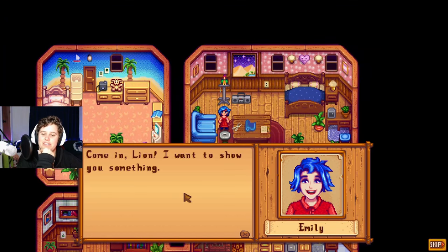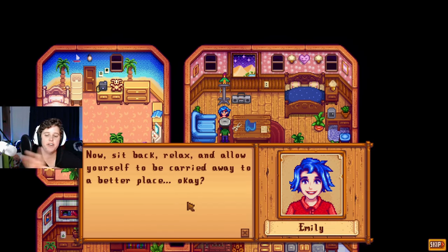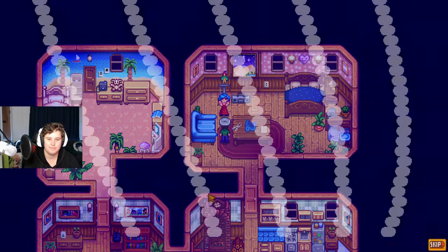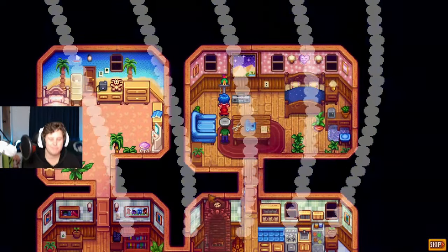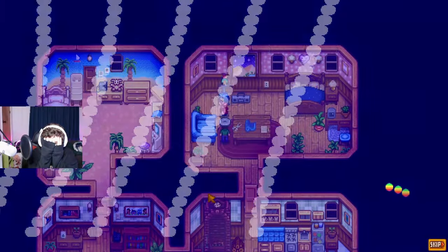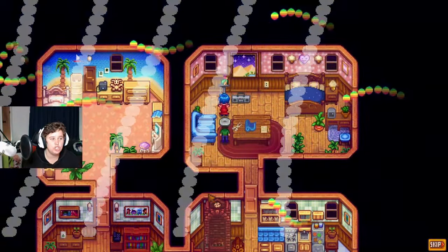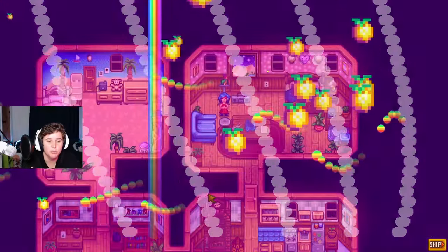I'm just trying to skip Emily's cutscene again. 'Come in Lion, I want to show you something. It's the one where she dances for me. It's my secret hobby - I've been practicing for months now. Sit back, relax and allow yourself to be carried away to a better place.' Is there gonna be no music because my music's turned off? Yep, this is awkward. You're shaking your butt at me - this is inappropriate! I guess it's not inappropriate, it's not like I'm dating anyone.